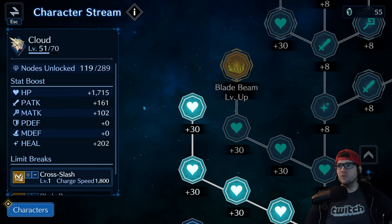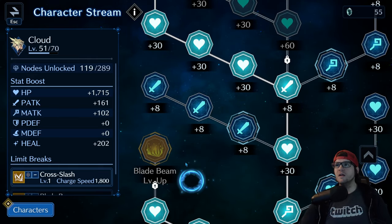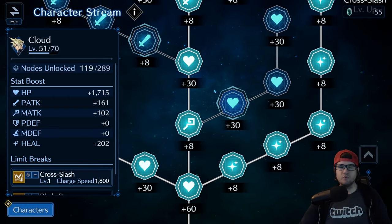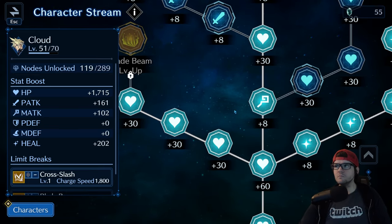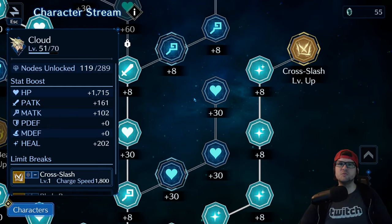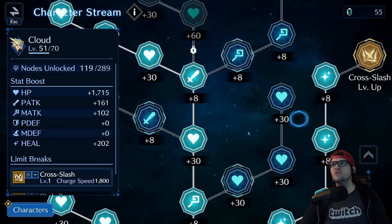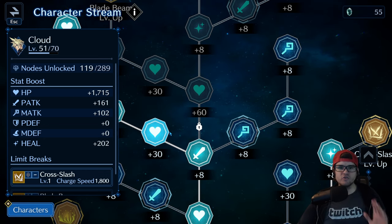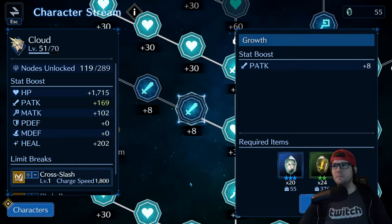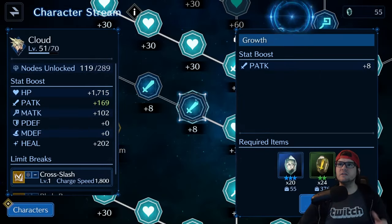Starting with a basic rundown of the stat stream: as you level up, you get stats for your character — healing HP, magic attack, and physical attack are your four stats. Physical and magical defense won't go up ever. You can also upgrade your limit breaks here. To maximize your stat stream, you need things called memories, and you'll need these to get extra stats.